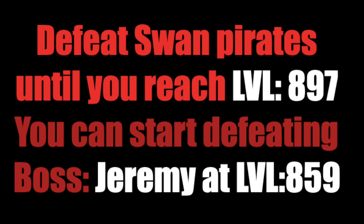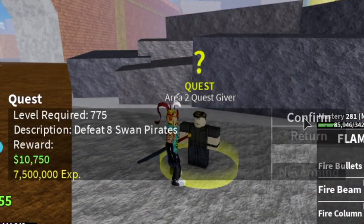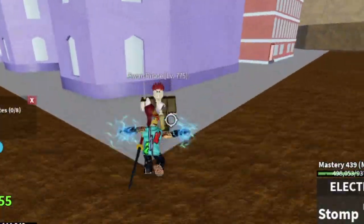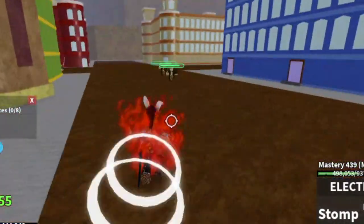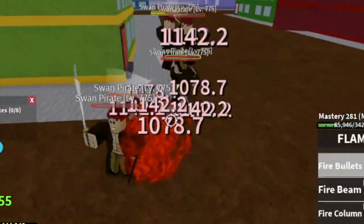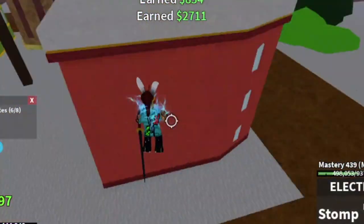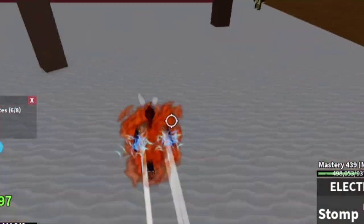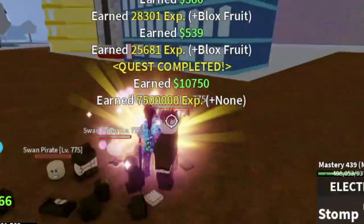You can start defeating boss Jeremy at 859. You can leave this area when you reach 897. Here are the Swan Pirates — very easy. There are 3 here, lure them, 4, 5, and 6. After defeating that, you need to defeat 8 per quest. You only have to defeat 2 but I always defeat 3 because of the chance of getting candies.